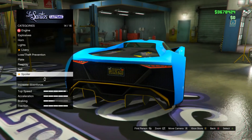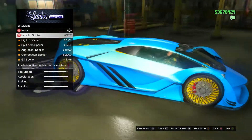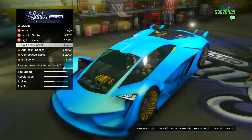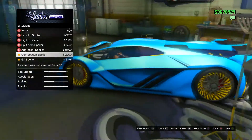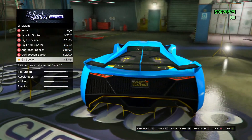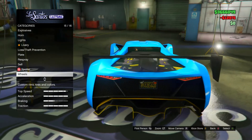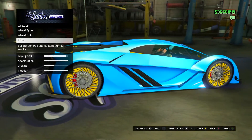For the spoiler: we have the hood lip which is a slight tilt, the big lip, the split arrow spoiler which looks pretty cool — like two different spoilers — and the aggressor. The competition looks kind of like the Zentorno one, and then the GT spoiler looks amazing. It's either the competition or the GT. I'm going with the GT spoiler because it's carbon and there's already so much carbon on this car.